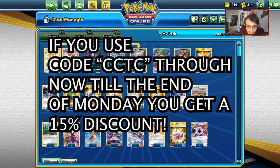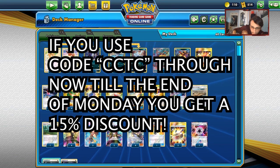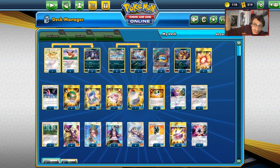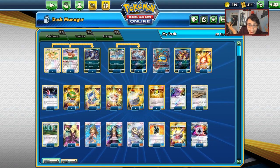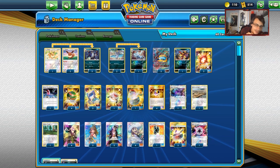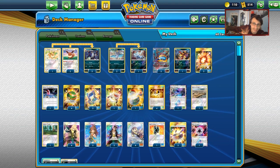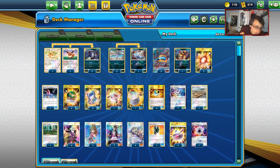Before we get into the video, I have to give a shout out to CardCavern TCG. There's a special going on — from Friday to the end of Monday, there's a deal where if you buy something, you can use the coupon code CCTC and get a 15% discount on your purchase from CardCavern TCG using that coupon code.